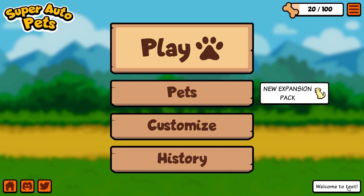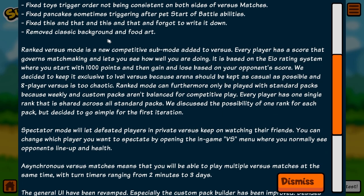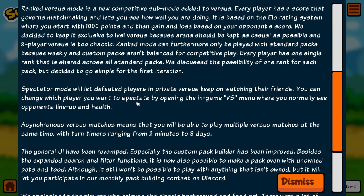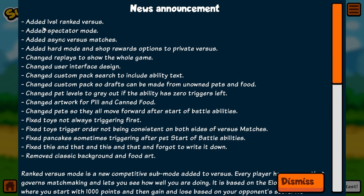If we hit 'Welcome to Test' in the bottom right corner, we get the news announcement with all the new features coming to the game. There are quite a few here — not too many — but there are a couple of really big ones. The ones I want to focus on are: added one versus one ranked versus, which a lot of people have been asking for.